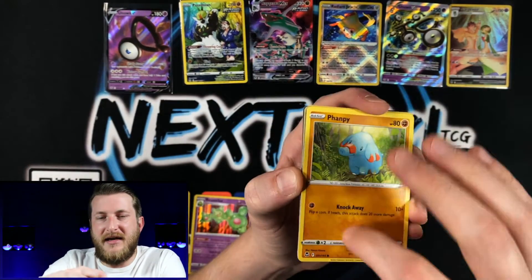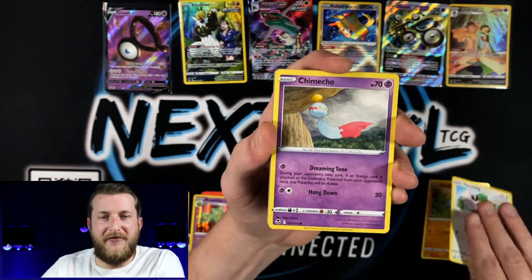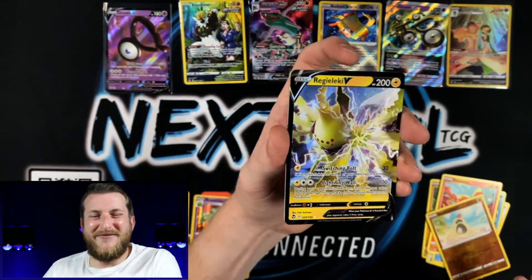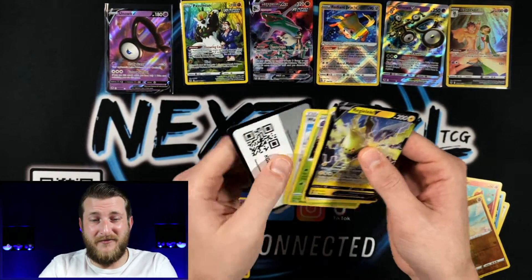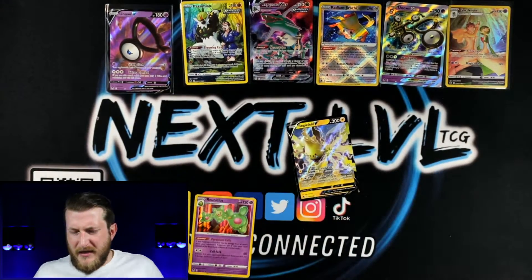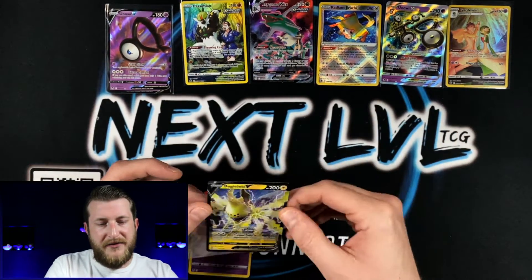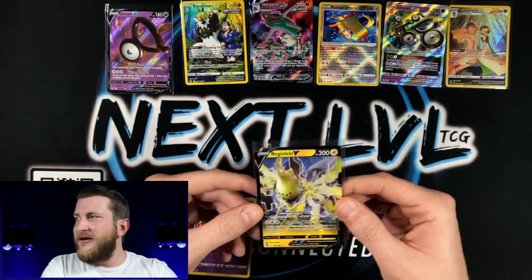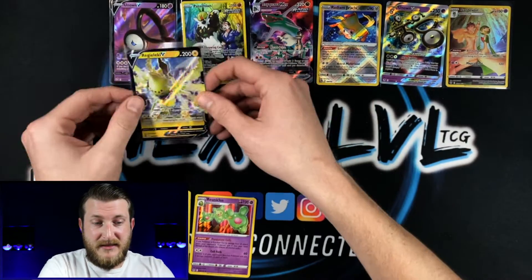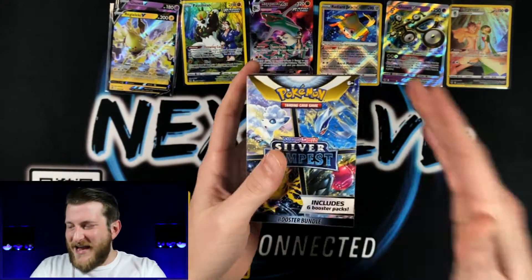Guys, I think we might have something. Got a Fletchling, Chimecho, Phoebe, Fennekin, Sandygast, and — alright, Regieleki V! This is turning out to be an actually very nice deck in PTCGO. You can combine it with a couple different Pokemon and get different variations. They all do pretty well with that Regieleki VMAX and the Max Thunder and Lightning attack.